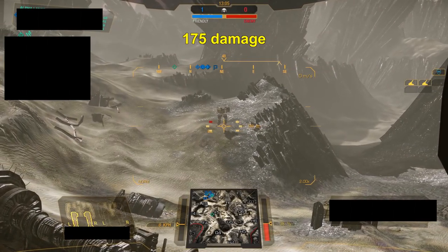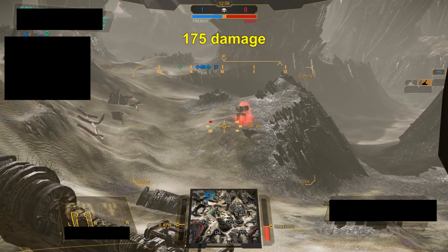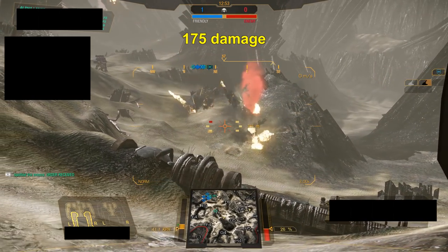Sometimes you get lucky and you get tons of hits on a single mech. This strike resulted in 175 damage. If you average out the single mech scenarios, you probably wind up in a ballpark of 120 damage if you eliminate the cases where your strike misses completely due to bad luck.